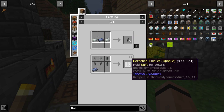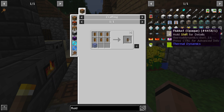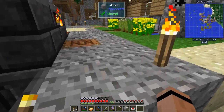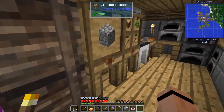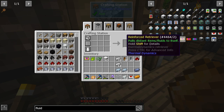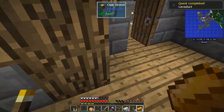Let me check — hardened fluiduct. I thought you could upgrade a regular fluiduct but I guess you can only make them see-through that way. Whatever — I've got uses for both. You can never have too many ducts. Let's make a hardened fluiduct opaque.